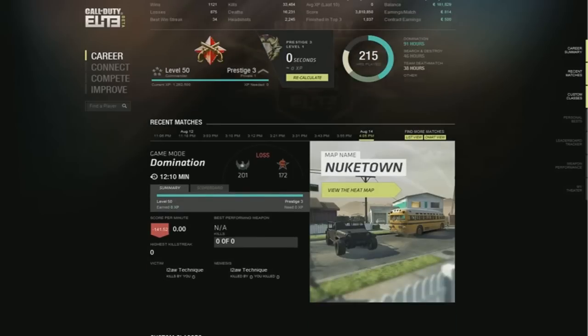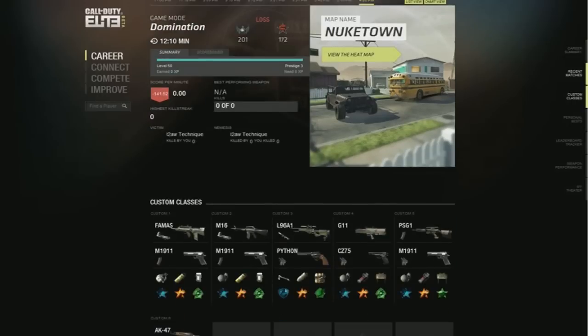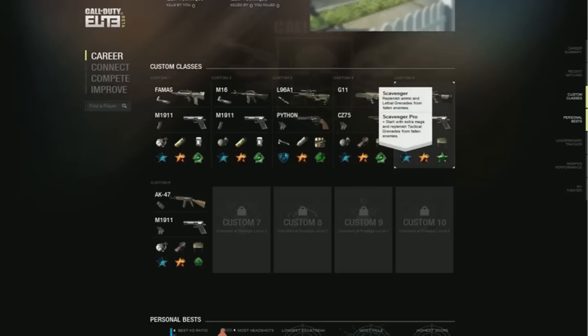Recent matches — this shows your breakdown. I lost. I suck really bad in this game, it's okay. I played on Nuketown, not my personal favorite. Coming down here, which is awesome, is a custom classes guide showing what you currently have on your custom classes in Black Ops. I currently have 6 classes out of 10, and there are no ghost classes — so that definitely deserves a like, and I did not set this up ahead of time. I've got a FAMAS class, a PSG class, an M16, and so on.